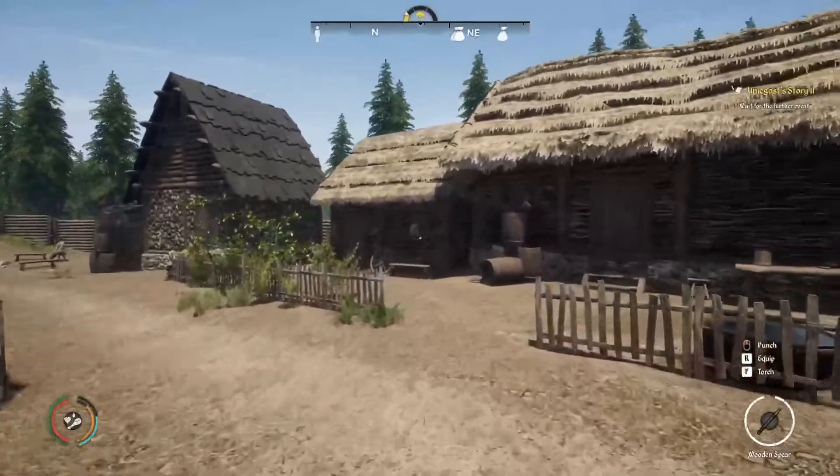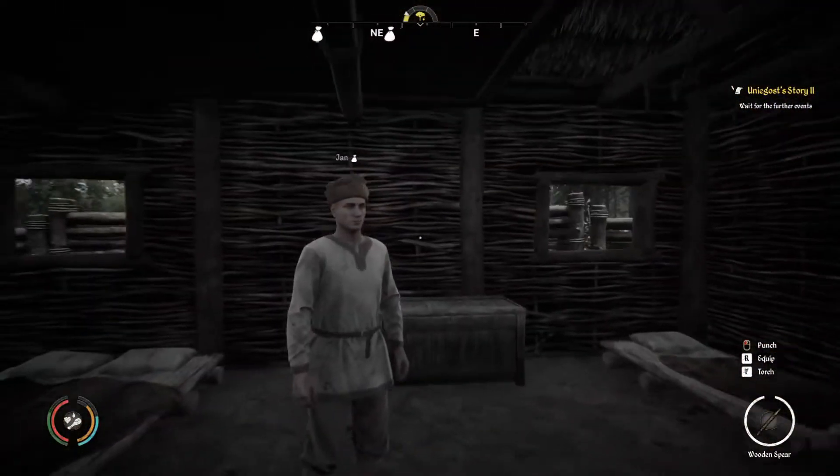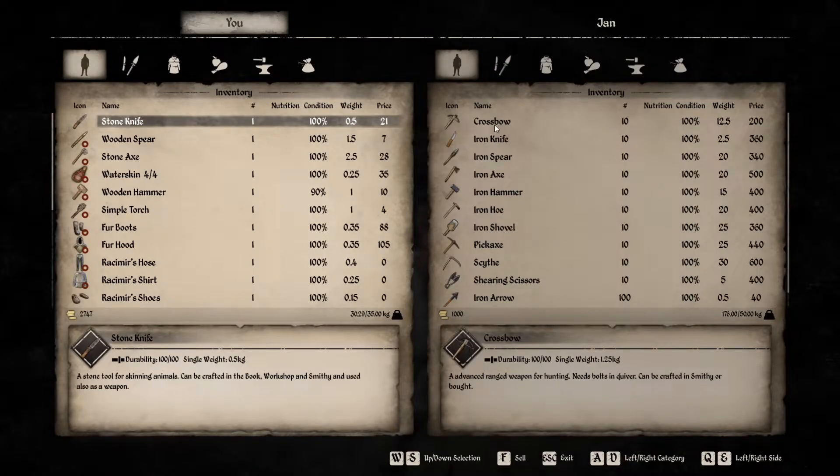And if we go into this house, you can click left alt and you can see all the sales people. You want to talk to Jan — show me your wares — and as you can see, he has the crossbow and pretty much all the iron weapons, or not weapons, but pretty much all the iron tools and weapons.